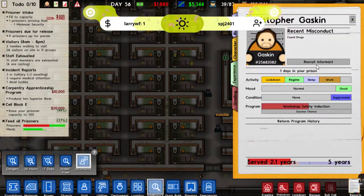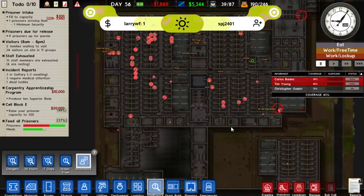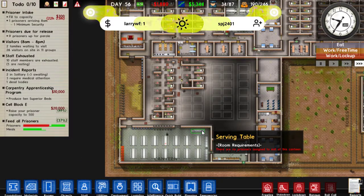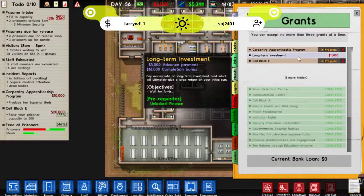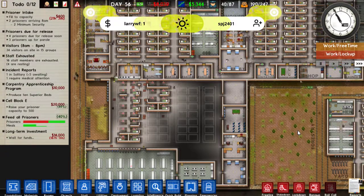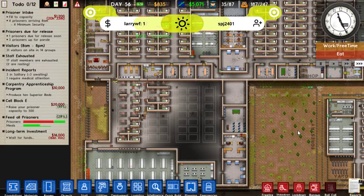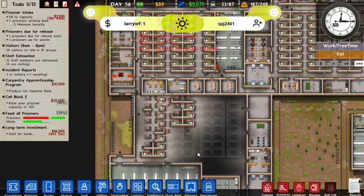We do have another person down there we can recruit, and he'll slowly learn more stuff about the prison as time goes by. So let's get grants - we'll do long term investment next then. And we just release low prisoners. I love these parole hearings, they're such a nice little way to keep the money coming in at all times.